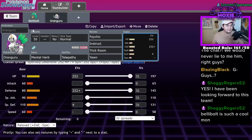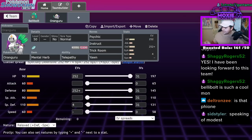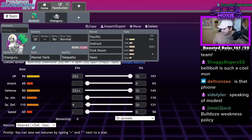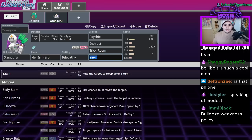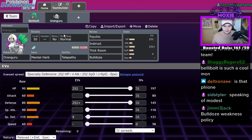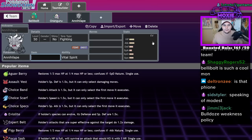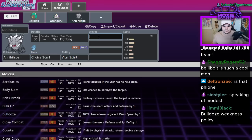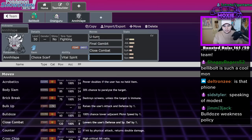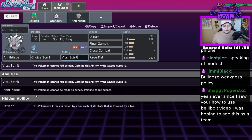You've been looking forward to this team. What's the chat saying? Moxie Boosted makes cool guides, I know about him. Guys, would we lie? Bulldoze Weakness Policy — yeah, no, Bulldoze, sorry, I would have figured that out in a second. I'm tired, we just finished streaming a lot of ranked. I think Annihilape is really good for guaranteeing Trick Room, so we'll probably do Scarf Annihilape — U-turn, Final Gambit, Close Combat, and Rage Fist. Just do Jolly max-max. Defiant.